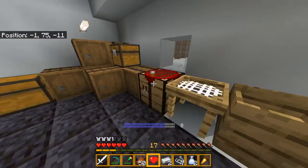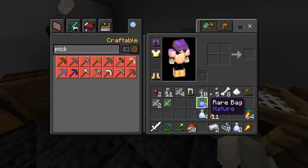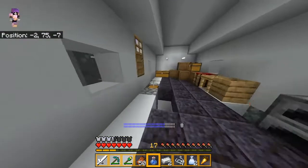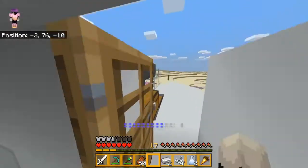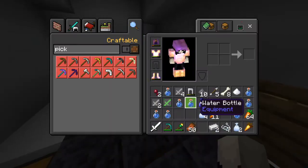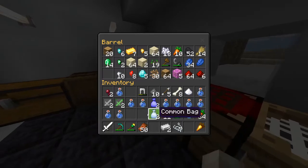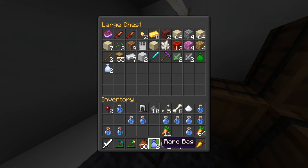Let's make another heart container - so close to another one. Let's combine these. We need some more water, let's do that. We need to grab some coal. We got two rare bags to make into an uncommon, but let's not open the uncommons yet - we got two uncommon cases. I'm not going to open any more of these cases, but I do want to open these bags.